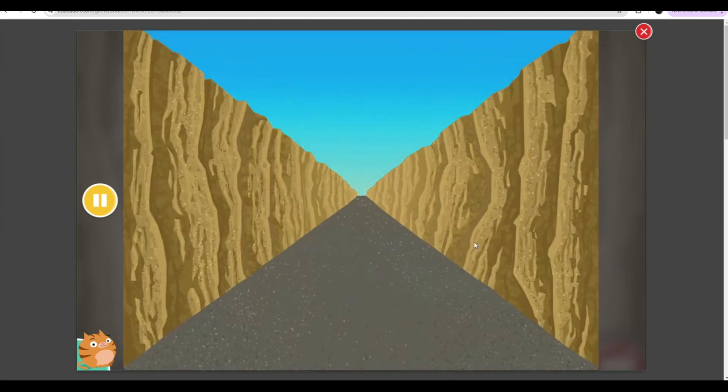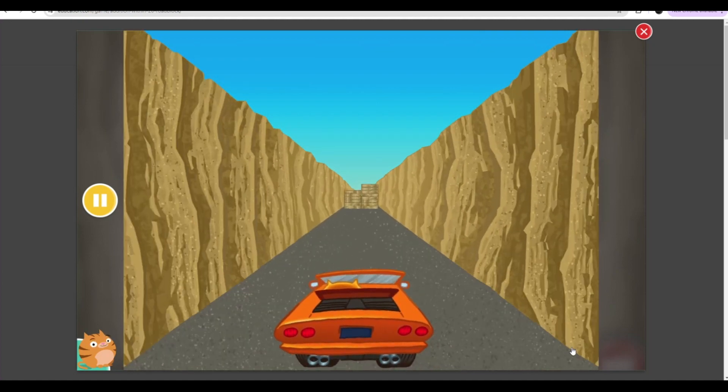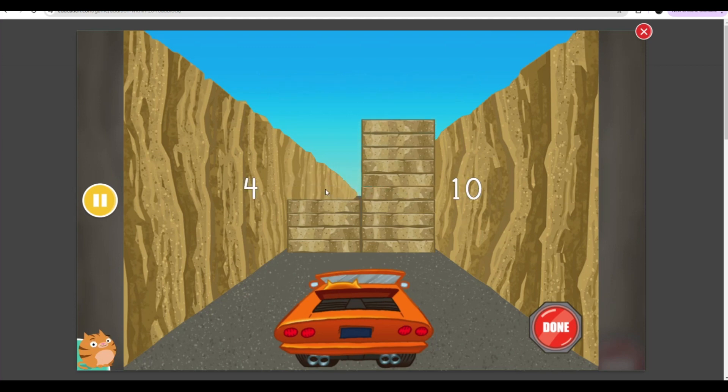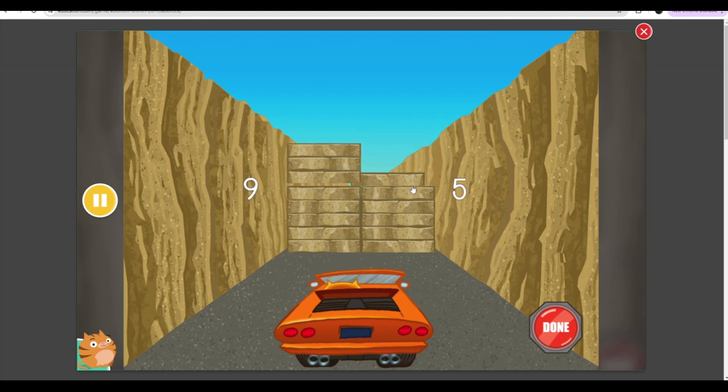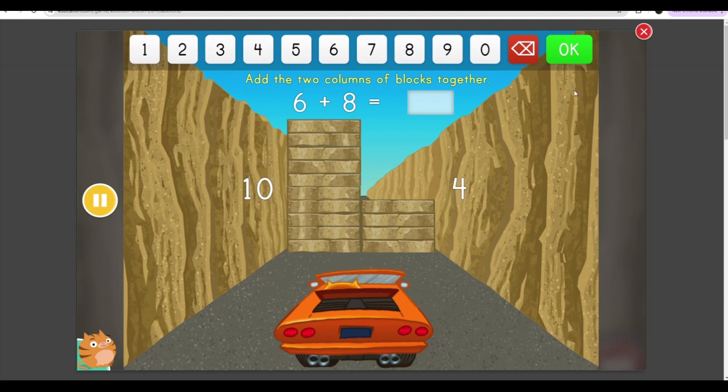Tap to move blocks so that there are ten blocks in one of the columns. Add the two columns of blocks together, then enter the sum.